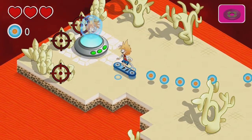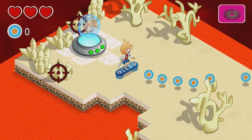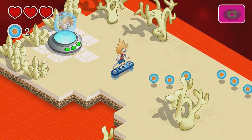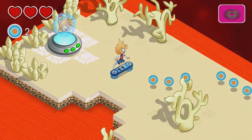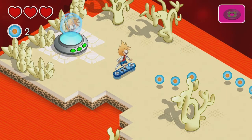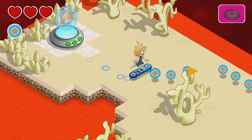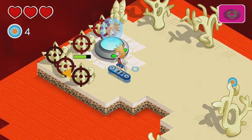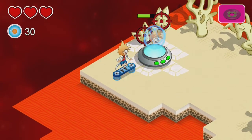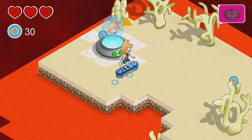There's my character. B is to shoot and A is to craft stuff.